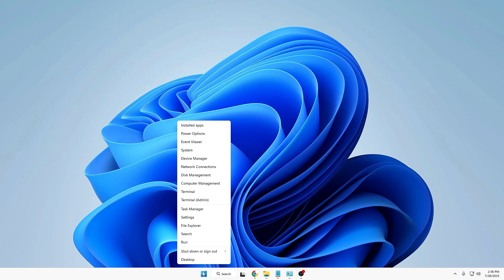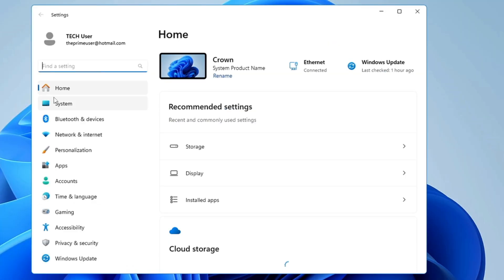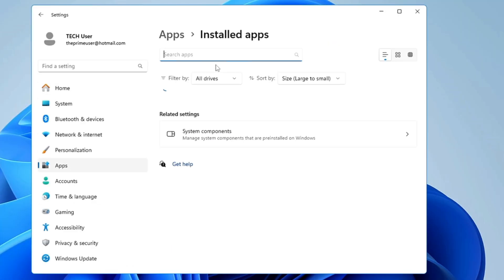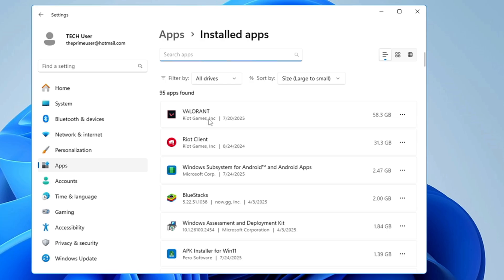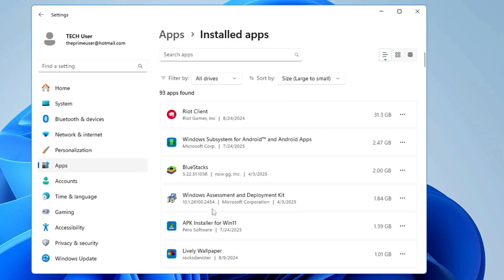Right-click on the Windows icon and click on Settings. From the left-hand side, click on Apps, then click on Installed Apps. Here you will find Valorant — you can see it's occupying around 58.3 gigabytes. Click on the three dots next to it, click Uninstall, then click Uninstall again. Once done, it says the game has been successfully uninstalled, so click Done.